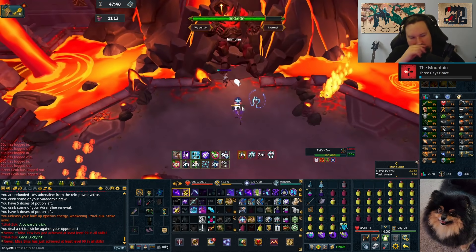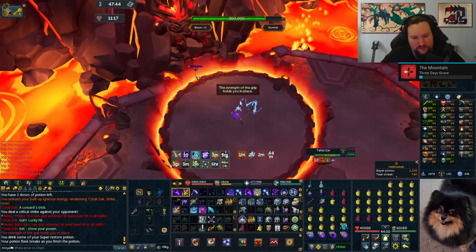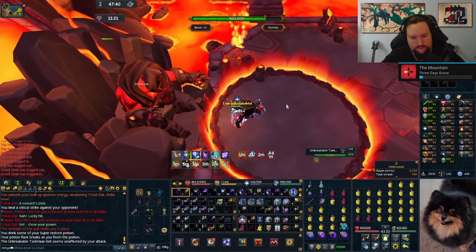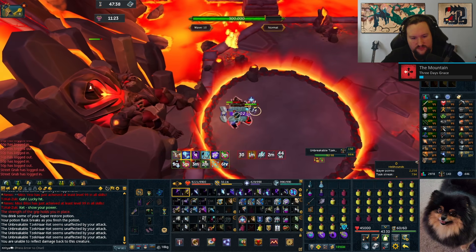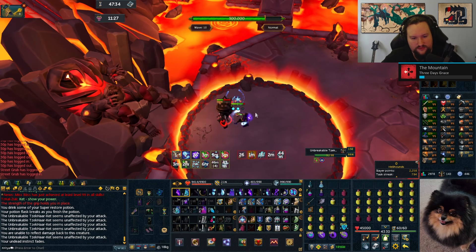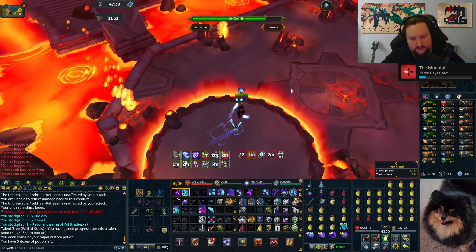That's the great thing about the necromancy kit - you have so many different resources and so many different damage sources that you can just pick and choose which ones you want to use where. For the challenge wave we hit the target with a weapon spec into a finger of death, and if you're using tank armour or you just got unlucky with your proc, you'll have to manually cast invoke death to execute the rest of it.